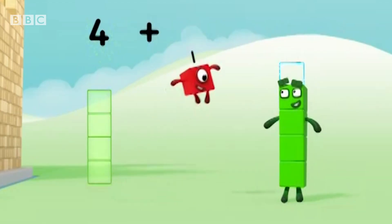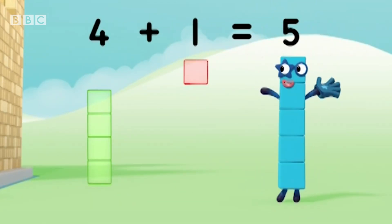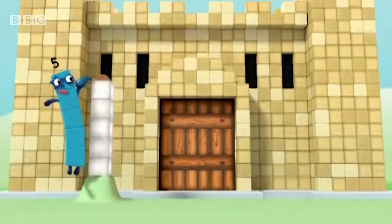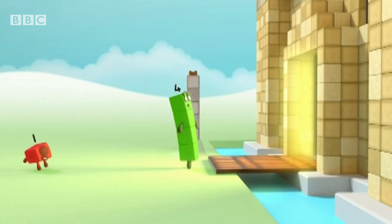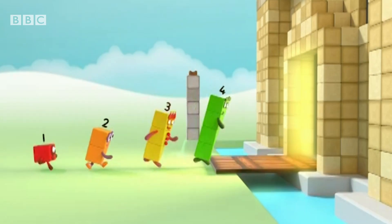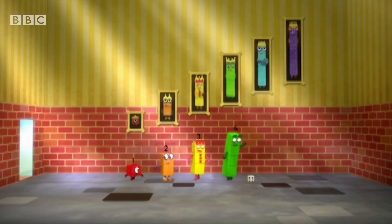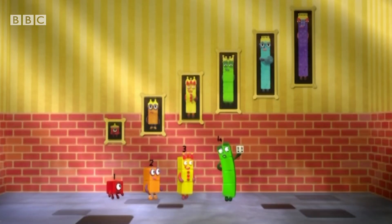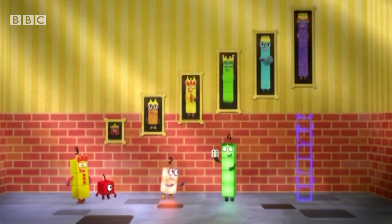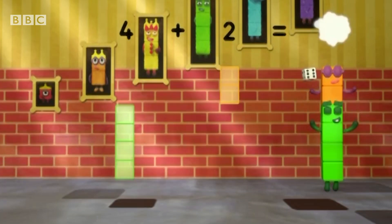Four plus one equals five! Dead end! Six is good with dice. How do we get six? Four plus two equals six!